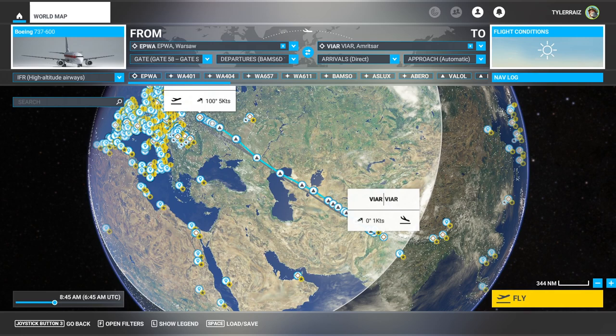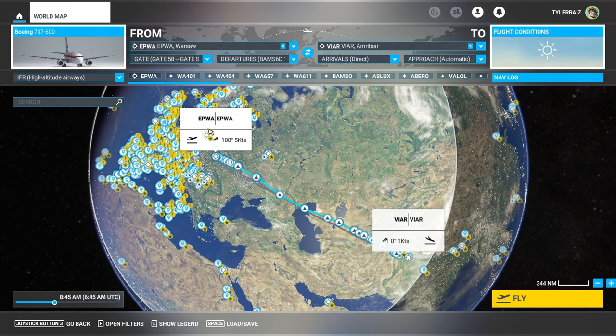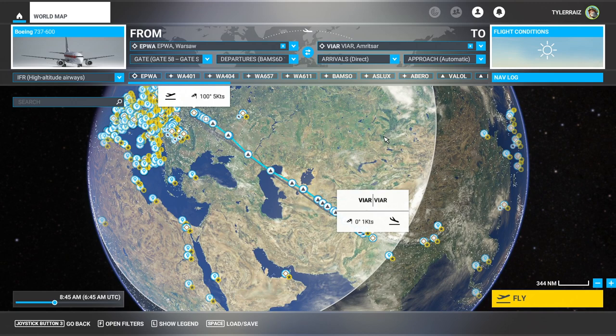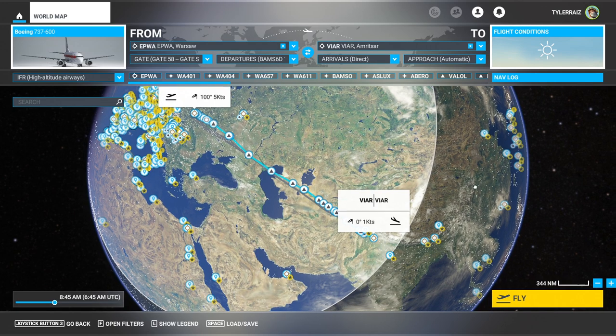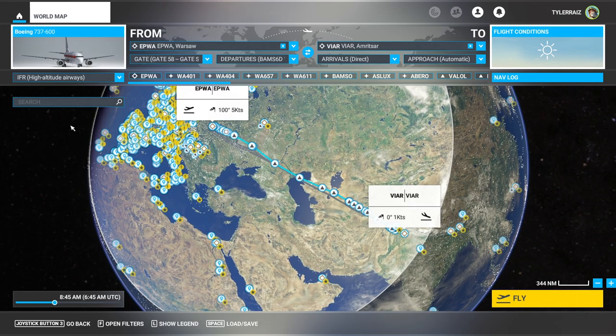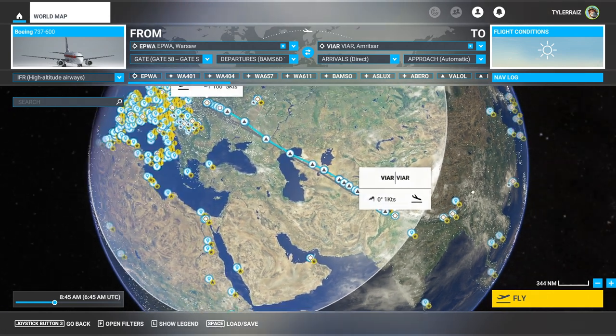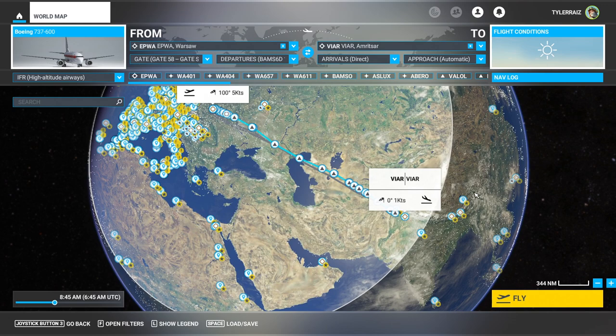Hello everyone and welcome back to Flight Sim 2020, where I'm going to try to fly the PMDG 737-600 from Warsaw — that's EPWA, Chopin International Airport — to Amritsar in India. This is obviously not a real-life flight that would have happened as far as I know. We have it fully fueled, so you can see the range there; it's not quite pushing the range but pretty close, and it's just sort of a test flight.